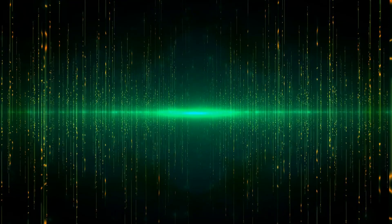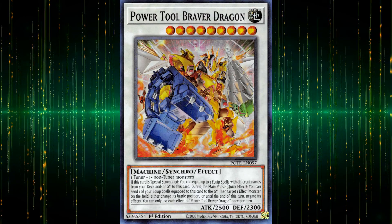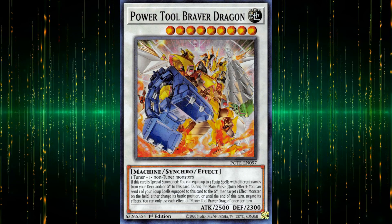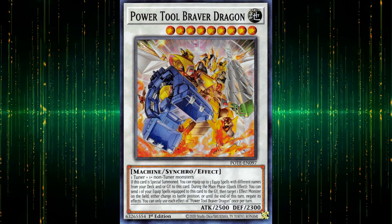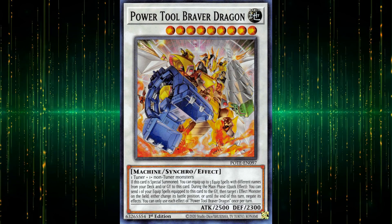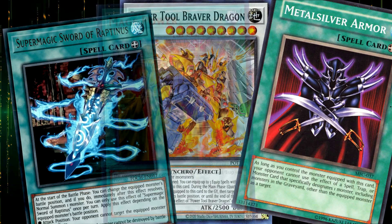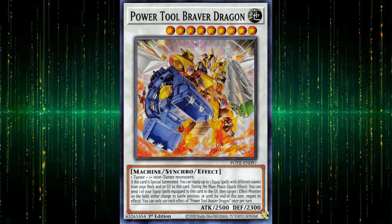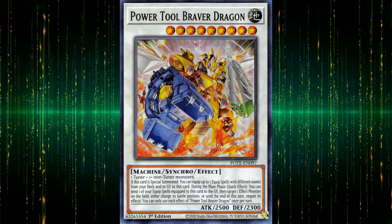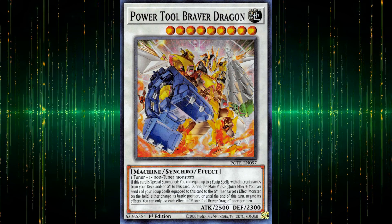The long-awaited Power Tool retrain slash upgrade slash apology for Livestream Dragon came in the form of Power Tool Braver Dragon. The last guy we had was a loser. I'm not a fan of this level 9 having the swapped stats of the level 7 original, but admittedly you're supposed to compensate for that with the effect — which in itself is not really a straight upgrade over the original, as you'd often want equips in your hand instead of all on one synchro on the field. There's good generic stuff you can equip here to give it a bunch of protection or boost up its attack, but that also means you'd be running several cards intended exclusively for a big synchro which you may or may not end up summoning. However, the position change and negation effects decently make up for it, giving the deck some extra versatility, although without removal unless you use the new equip spell designed with this monster in mind.